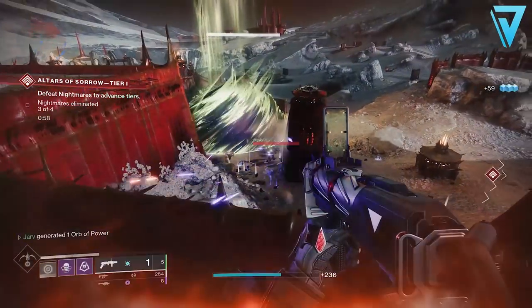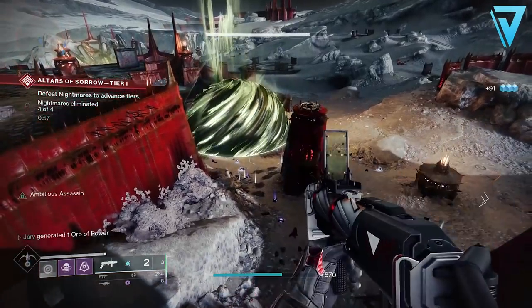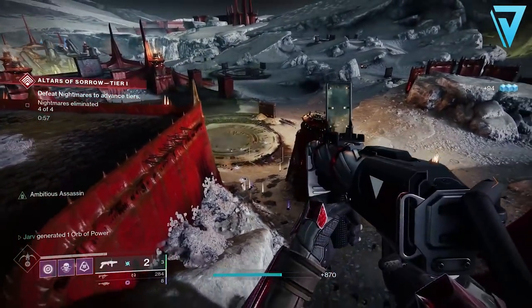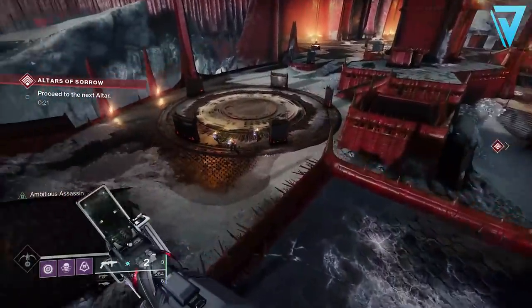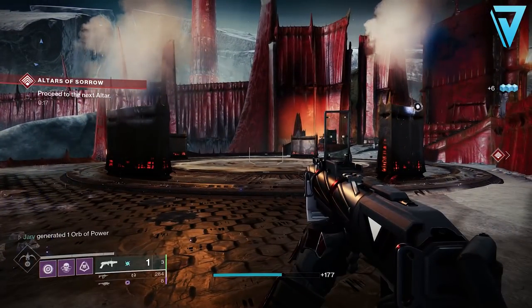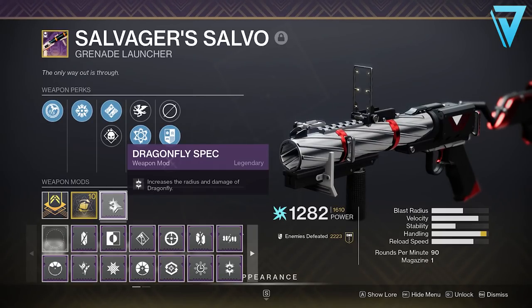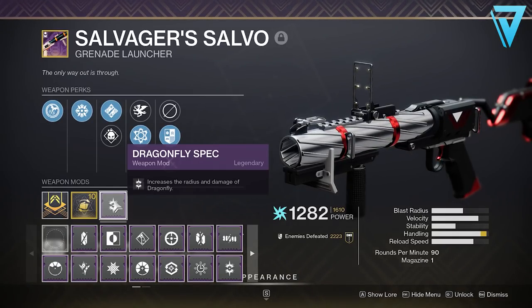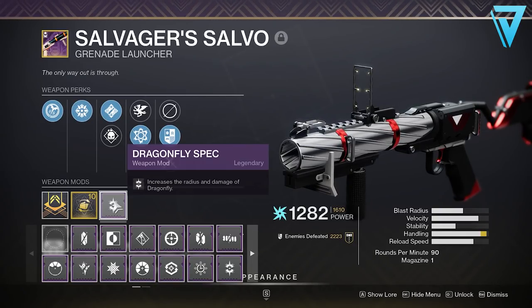We're jumping into the question: does dragonfly spec chain with chain reaction? In order to get to the bottom of this we first need to pull back the covers and have a closer look at dragonfly spec specifically. Dragonfly spec is a mod you could get from Ada-1 originally. If you don't have it already, Banshee-44 occasionally sells mods over in the tower, so be sure to regularly pay him a visit. The dragonfly spec mod reads: it increases the radius and damage of dragonfly.